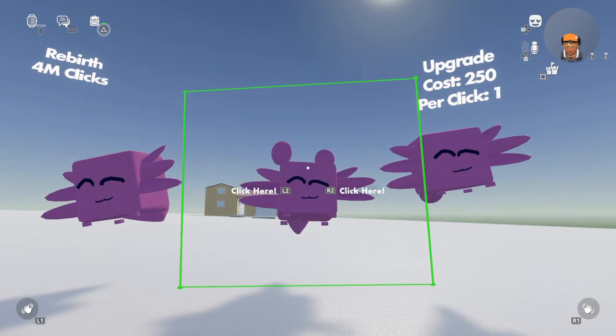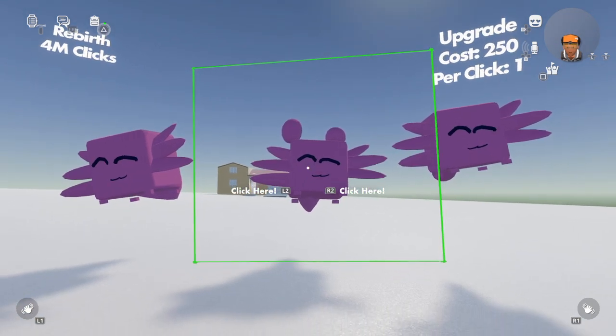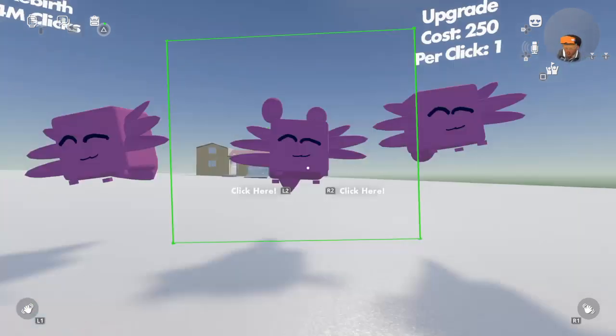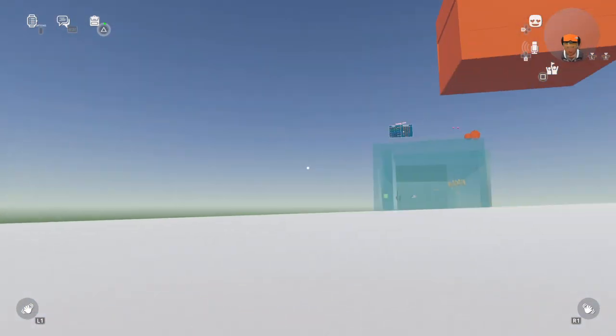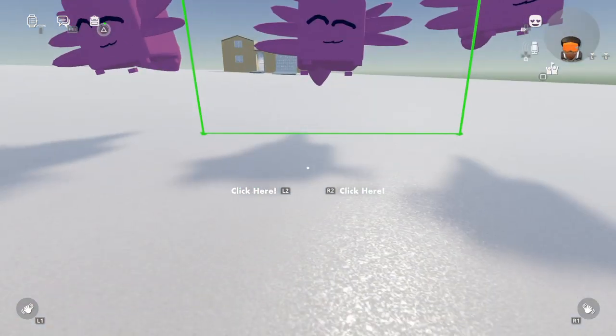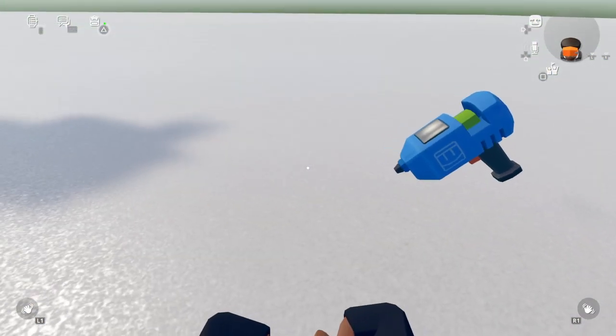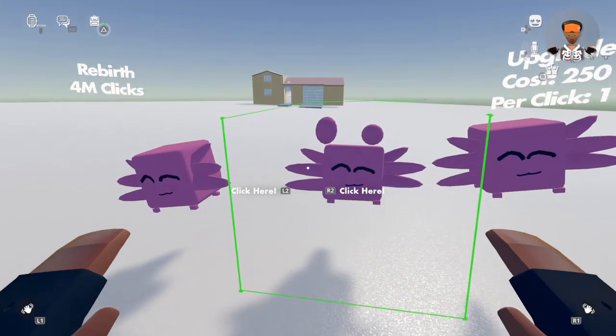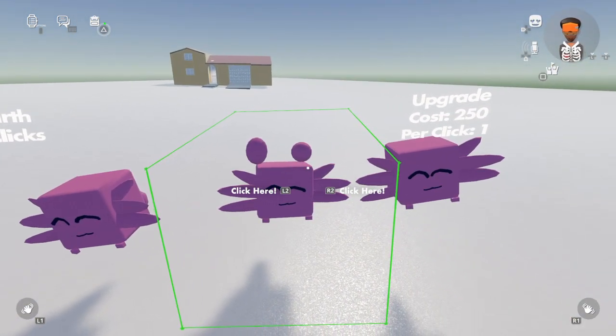Once you click, it will show you how to play. Here's the tutorial: there's only one person to click, but your upgrade costs 25 clicks, and your rebirth costs 4am clicks. Click here to play. By the way, you cannot just uncroach after you hear the tutorial.